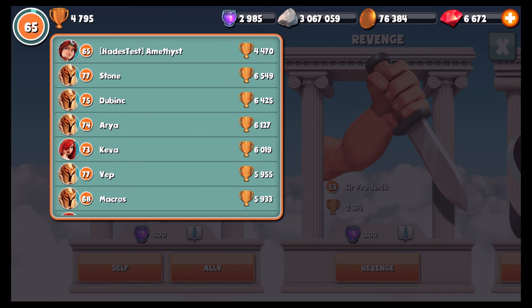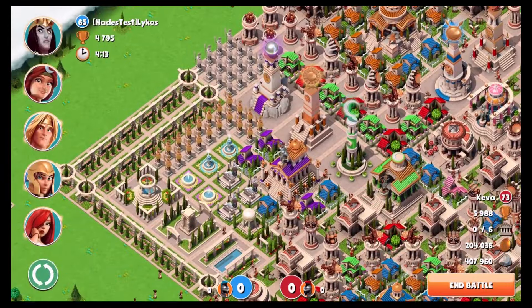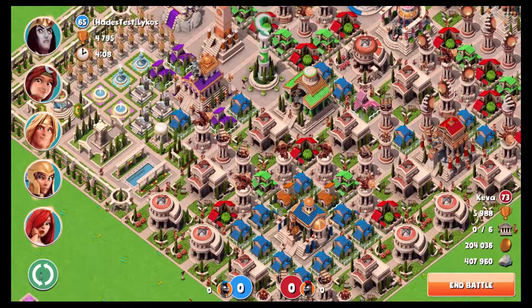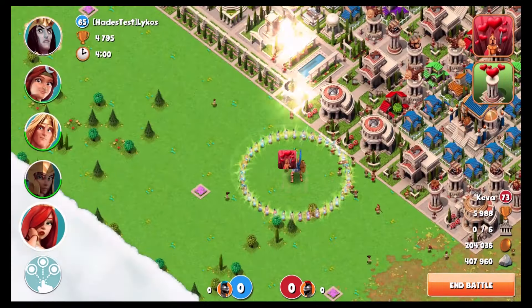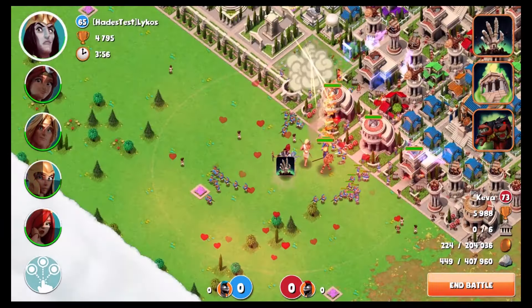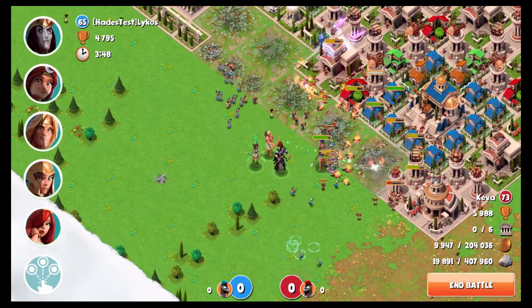This last match is against Keva, who is number 12 in the world, level 73 — very impressive. I remember looking at this base and my heart sinking a little bit because this is a really massive, very well-designed, heavily upgraded base that overall just looks like a lot of trouble. You notice all those academies and archery ranges have really nice emblems on them — there's going to be elite troops coming out of them, and overall it's going to be a pretty challenging match. But I'm immediately starting with the slow push and building up those walls of troops.